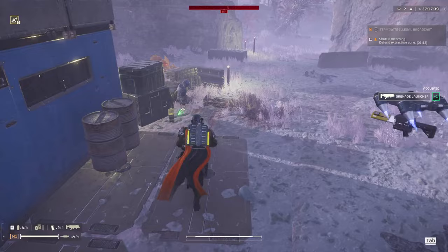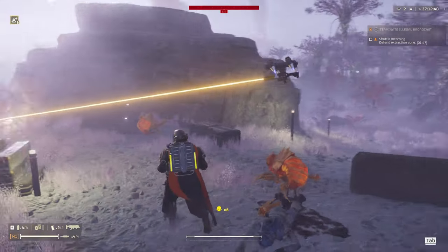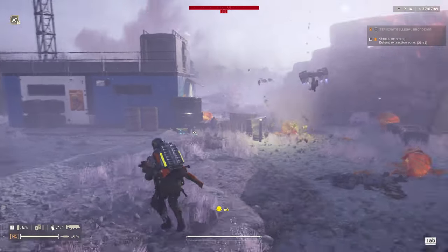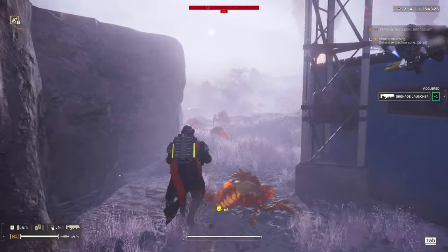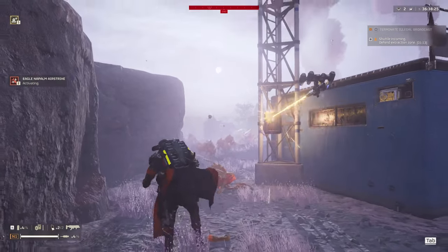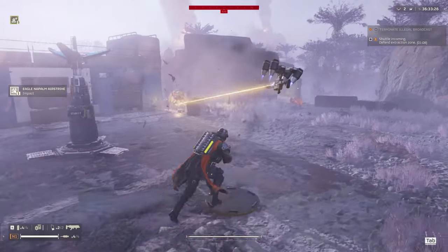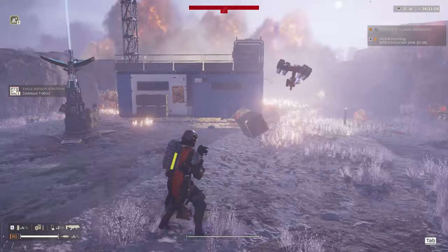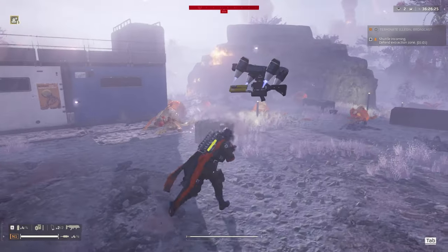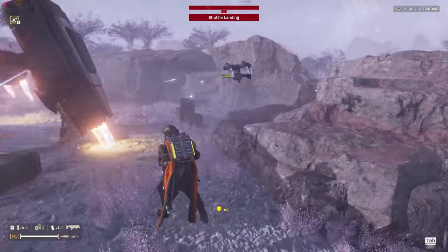That is how I've been leveling up. I found that to be the quickest way and you can get about 1,000 XP in under an hour. I don't know if there is a quicker way. I know that if you have a team and you go to Hell Dive difficulty, you can also get about 1,000-something XP — maybe around 1,340 — but that's a lot harder and you probably need a team to be able to successfully extract and pull that off. So this is what I've been doing. If you know of an easier way, let me know. This game is pretty new, so I haven't been able to try everything just yet.